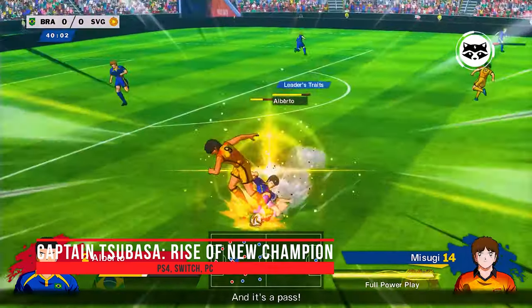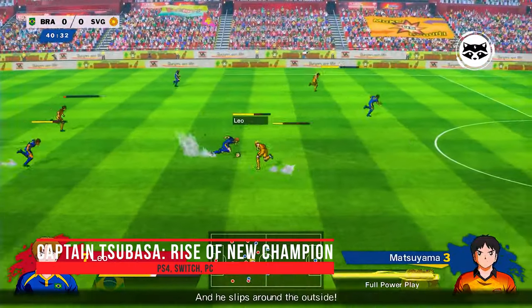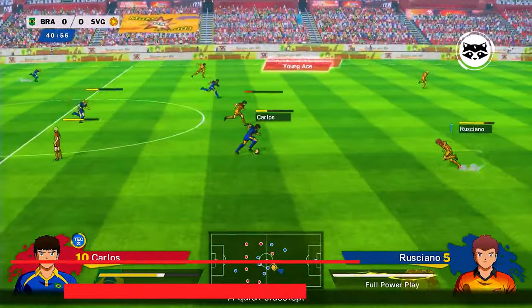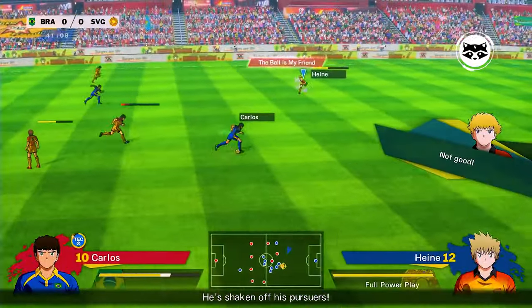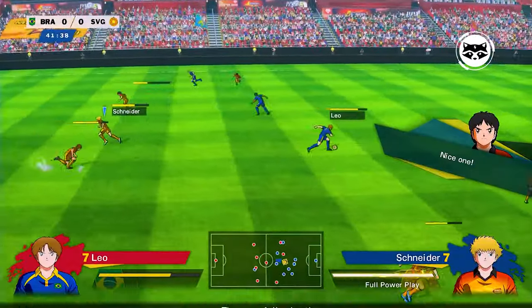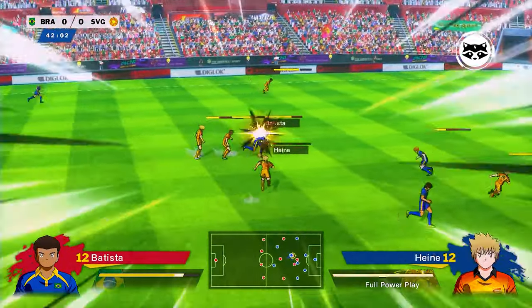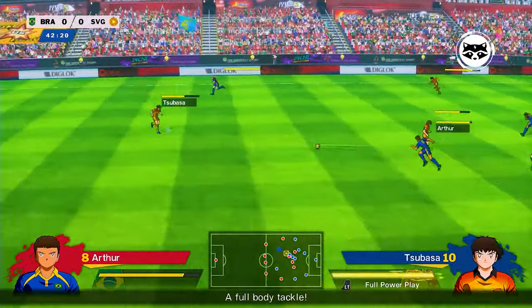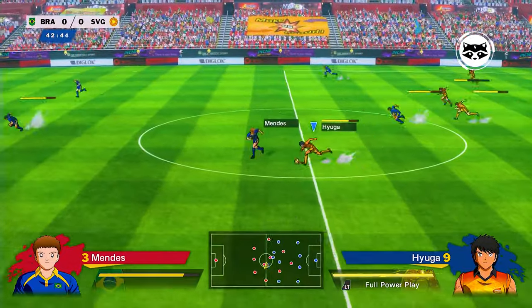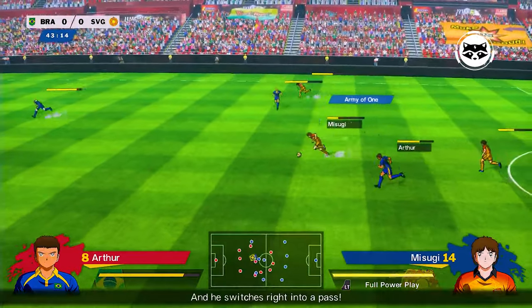Captain Tsubasa: Rise of New Champions offers a different perspective on soccer — an arcade simulator with an abundance of action, based on the anime of the same name. Every hit by an athlete is accompanied by an explosion of visual effects, and the action is reminiscent of an action film set in soccer. Players can use unusual abilities and should not expect a standard realistic match. If you dislike anime, you probably won't enjoy this game.